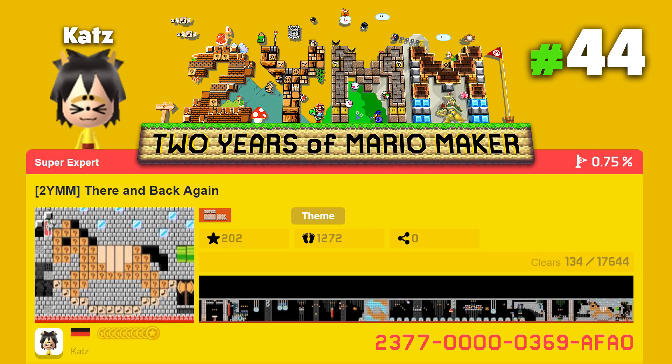What's up guys, this is Typhoon and welcome back to another two years of Mario Maker episode. Today's creator we will be showcasing is Katz, a level creator from Germany who likes challenging and fast-paced platformers that keep you on the edge of your seat. Most players know him for a series of Pokemon themed levels that try to recreate the spirit of Generation 1.